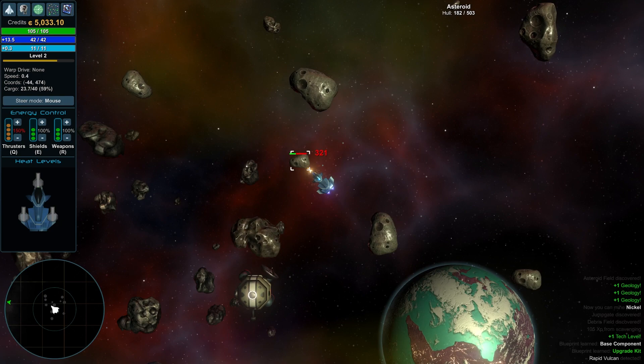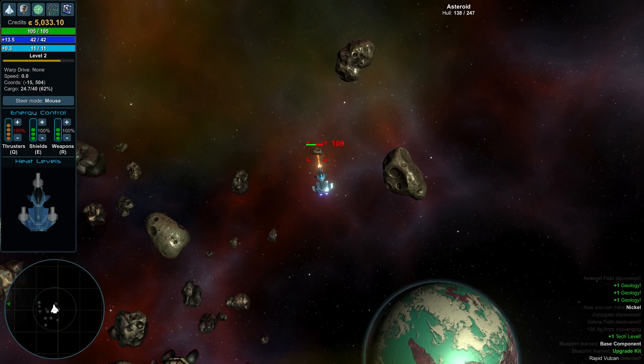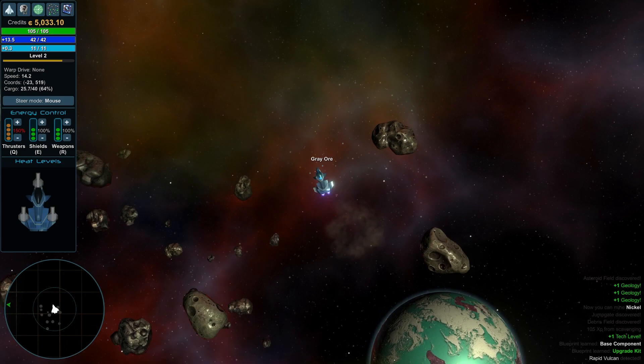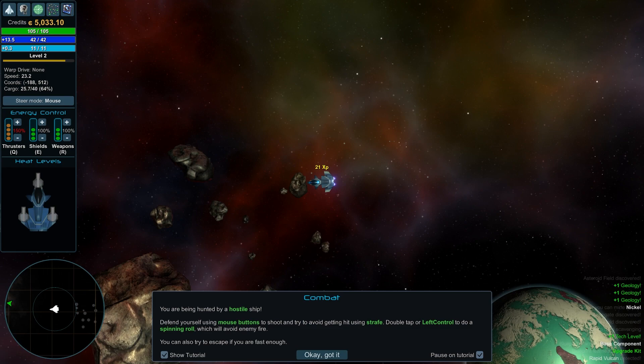Hopefully we'll get missions where you've got to find iron, bronze, or other materials. Just like most games, if you can't find it you can also buy it. I was having problems finding copper but when I went to a station that had copper I just bought it. It's probably because I don't have my geology skill high enough yet.